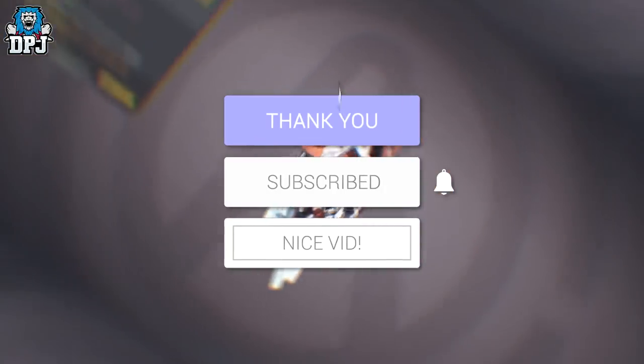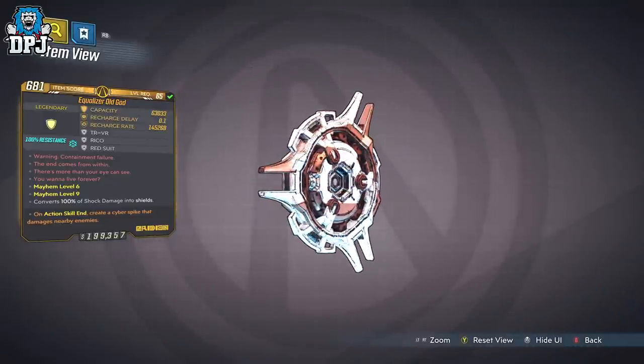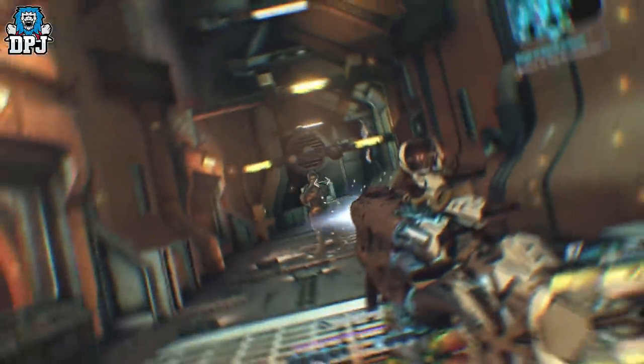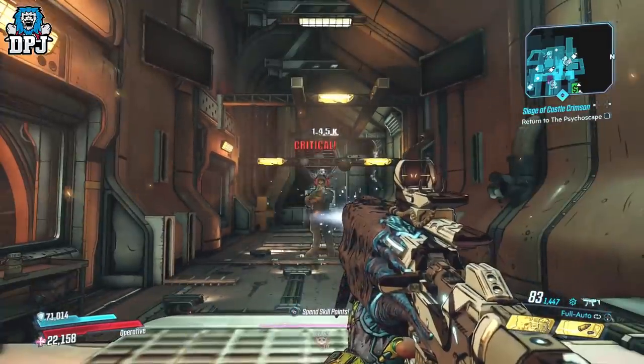This shield was created by Wubbles, who hit me up on my Discord — which by the way, if you want to join, the link is in the video description. He said he had an amazing item he created which I needed to check out. So here we are. Massive shout out to Wubbles for this amazing shield.